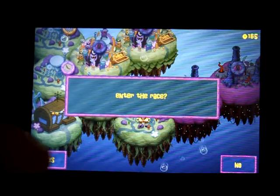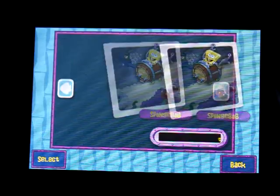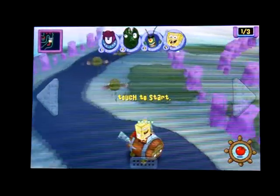There are three different types of racing: time trial, single mode, and buddy mode. Buddy mode is when you pick two players from the game and you have to end up in first and second place at the end of the race.